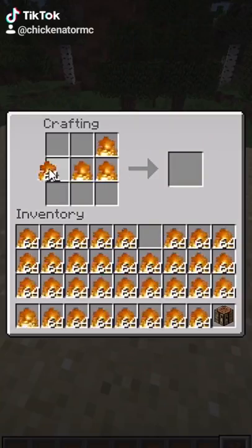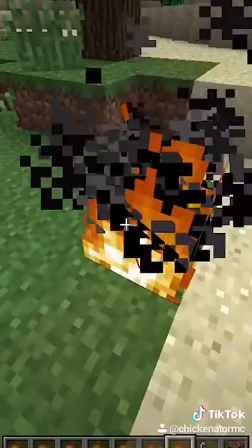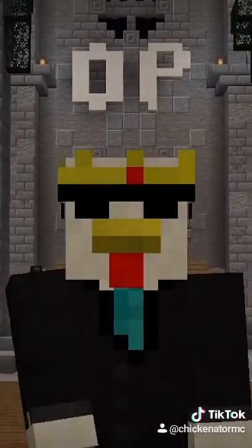No, not with iron nuggets, but with fire. Yeah, cheated-in fire. Why is this a thing? Obviously you couldn't do this in survival mode, but you could give yourself some fire from a command and just, well, make some armor. I don't know either, don't ask.